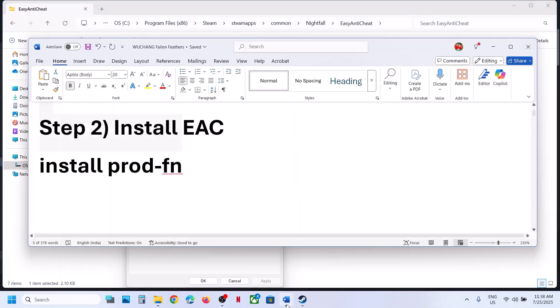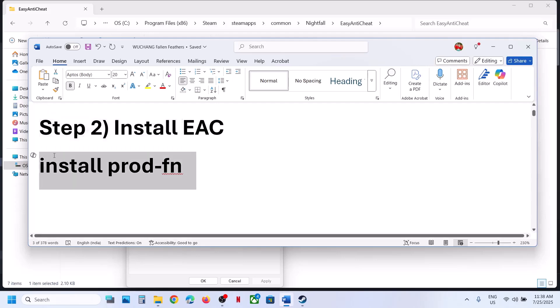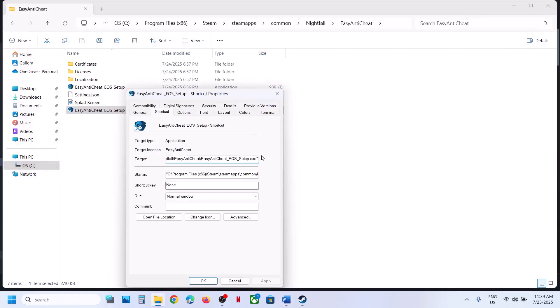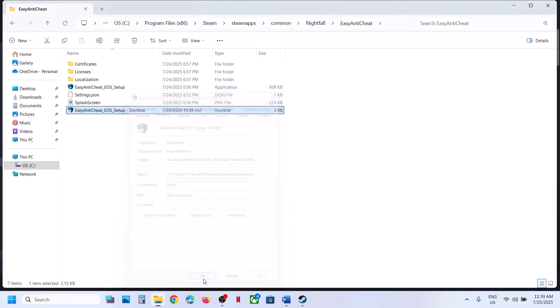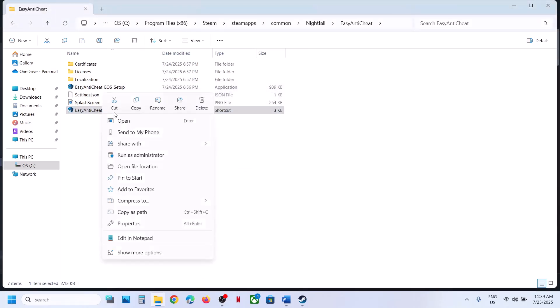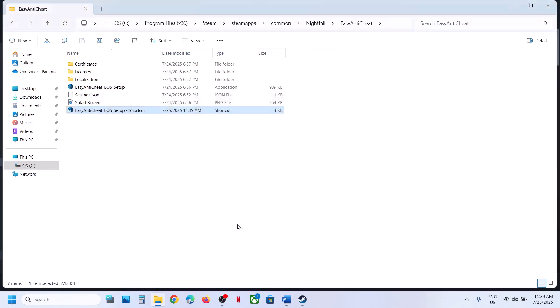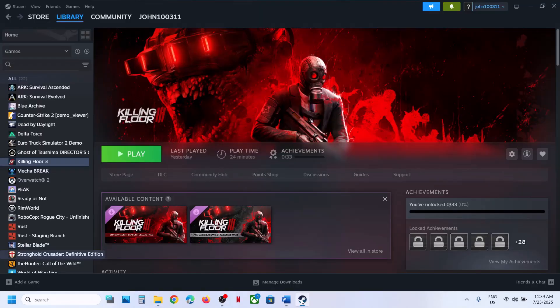Now right-click the shortcut, go to Properties, and in the Target field type — after the closing inverted comma, add one space, then type: install PROD-FN. Hit Apply, then click OK. Right-click the shortcut and click Run as Administrator, click Yes to allow. You will see a command prompt window for a second and it will go away. Even if you don't see anything, still try launching the game and check.